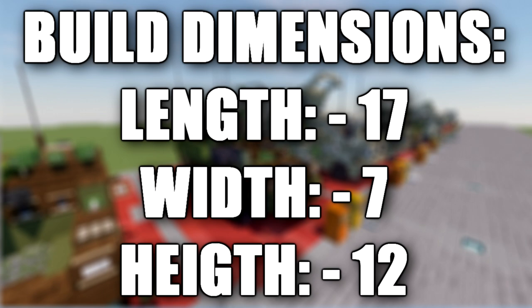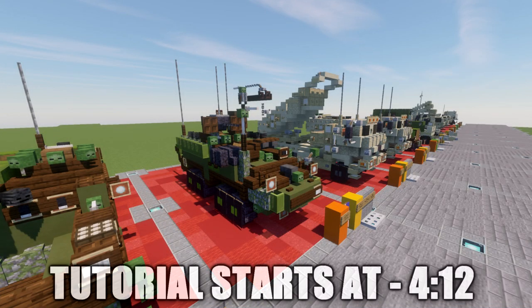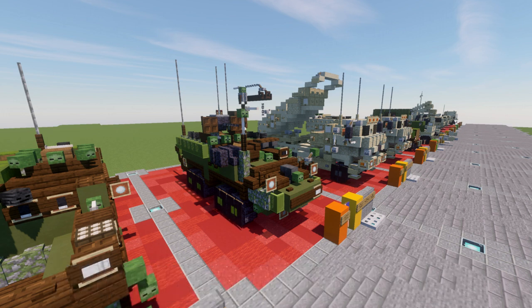The Fire Support Vehicle of the Striker series provides automated enhanced surveillance, target acquisition, target identification, target tracking, target designation, position location and communications functionality. Targets will be transmitted instantly to the Fire Support System and Shooter. The FSV provides enhanced surveillance, target acquisition, target identification, target designation and communications supporting the SPCT with first round fire for effect capability.